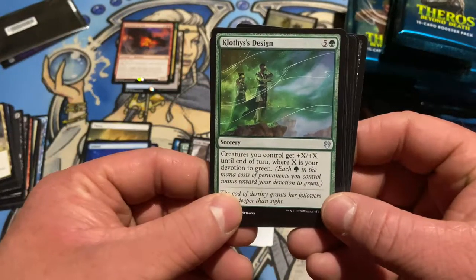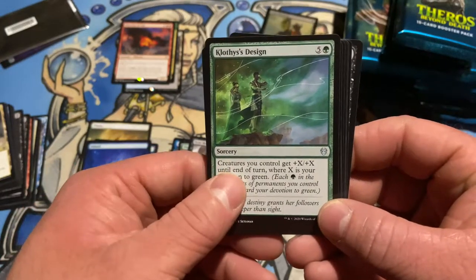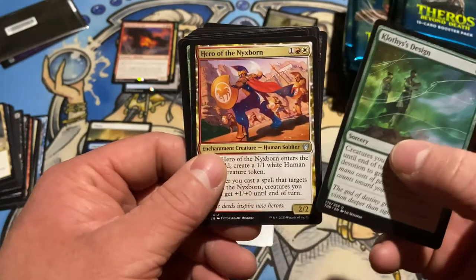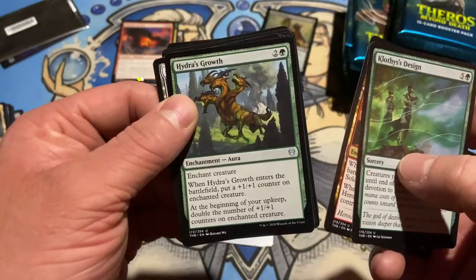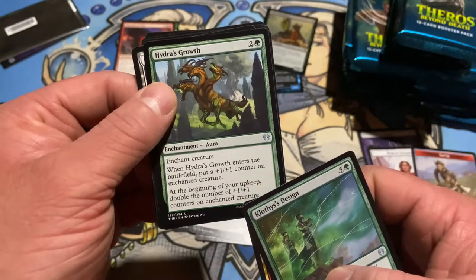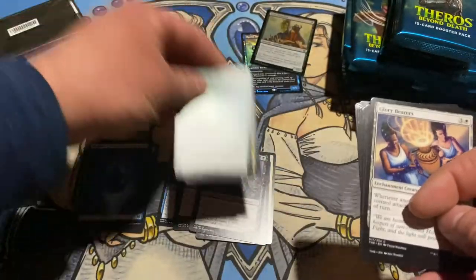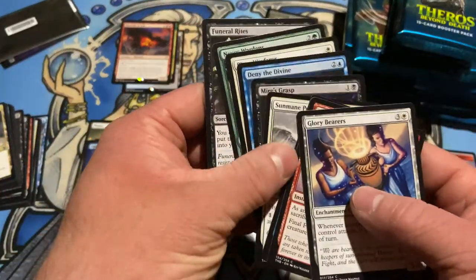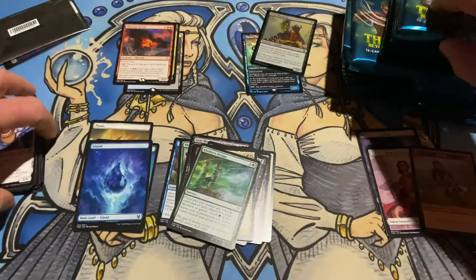Clothis Design — plus X, plus X until end of turn where X is your devotion. It's a big casting cost but green usually has trample, so that seems okay. Hydra's Growth — plus one, plus one counter on enchanted creature. At the beginning of your upkeep, double the counters. Wow, very cool. I like it. I do like the enchantment borders in this set — always have. It's cool, kind of breaks it up.